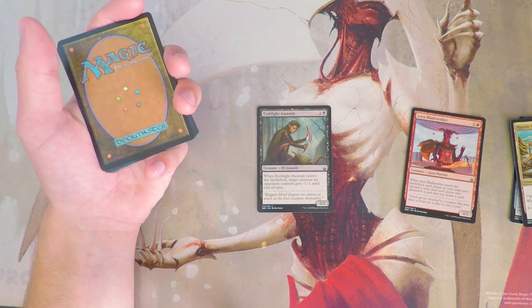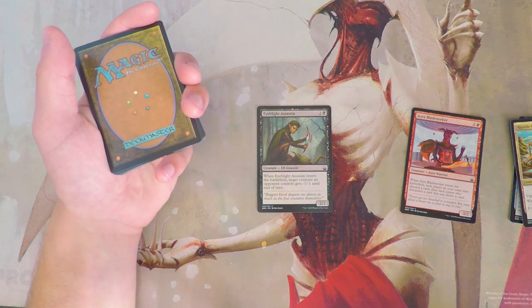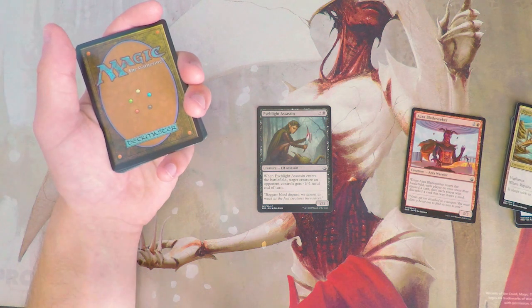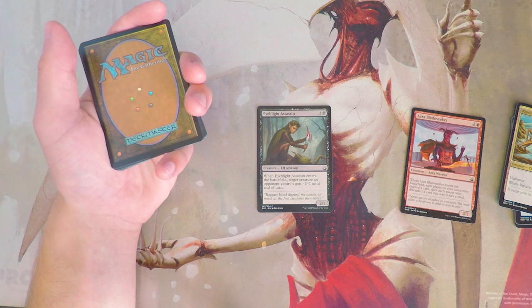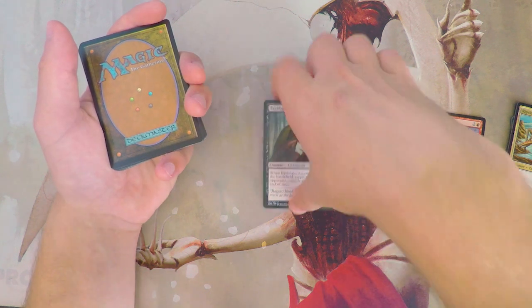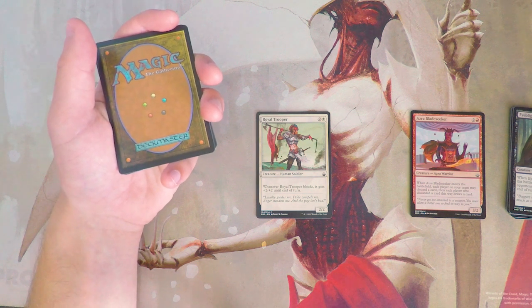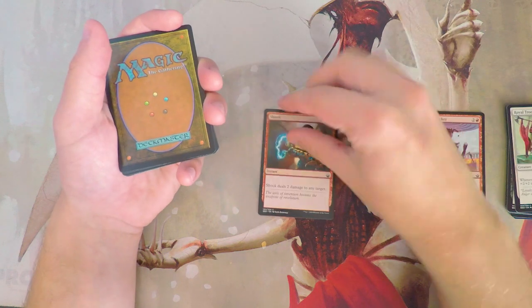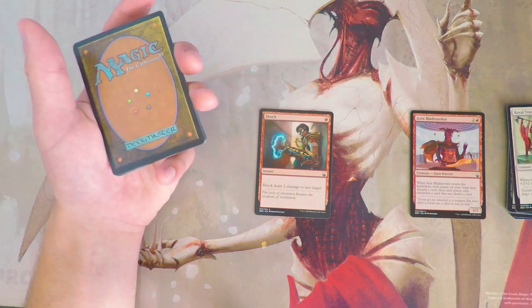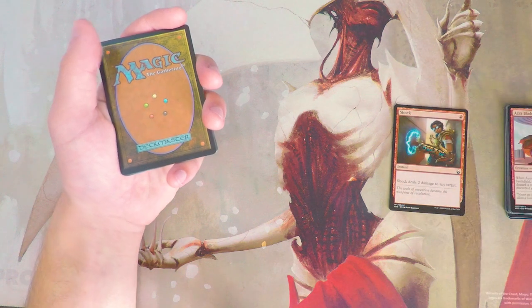Eye Blight Assassin is a 2/2 for two and a black — when it enters the battlefield, target creature an opponent controls gets -1/-1 until end of turn. That's pretty good; I'm not sure how many one-toughness creatures are in the set, but it does shrink something and allows extra damage during an attack phase. Between it and Blade Seeker, I'd still take Blade Seeker. Royal Trooper is a 2/2 for two and a white that gets +2/+2 when it blocks — not a bad card but not great, just filler. Shock is a classic instant for one red dealing two damage to any target, and I actually like it more than Blade Seeker at this point.